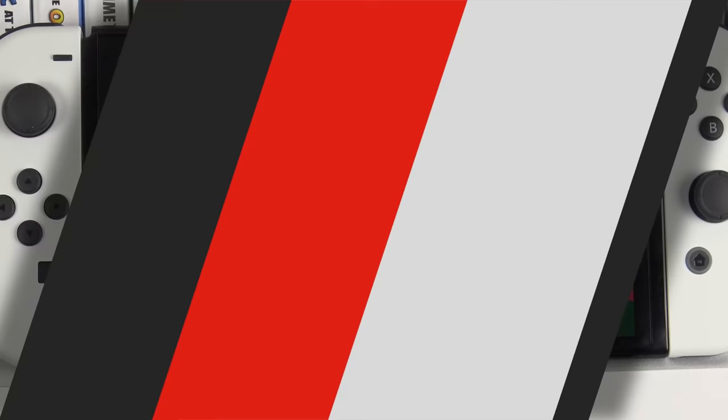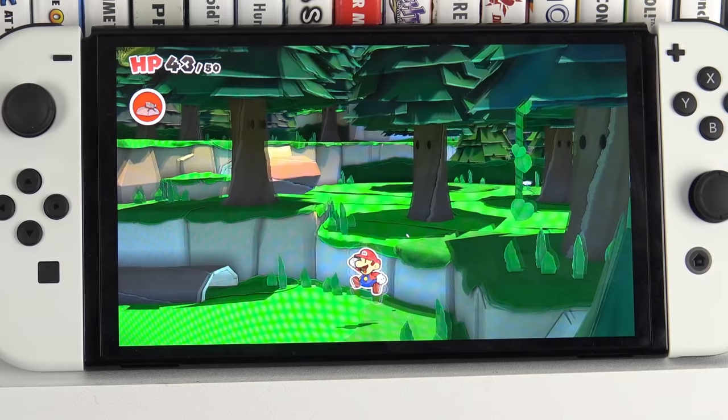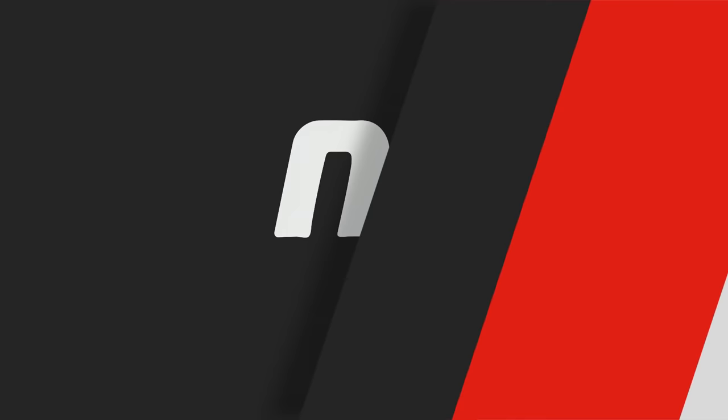Our final main title is Paper Mario: The Origami King. This franchise may have some problems as of late, but Origami King is one of the best in the entire series and the visuals cannot be faulted — it is bright, colourful, clear, and just impressive. If you thought it looked good on the prior unit, imagine how deep the black of Bobby the Bob-omb is on the OLED. It's always been a really vibrant game and all those colours are brought to life here. It's a remarkable looking image.